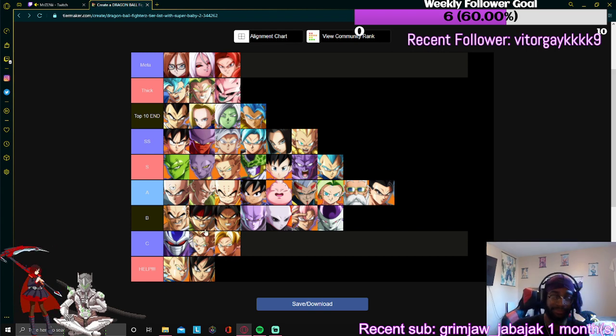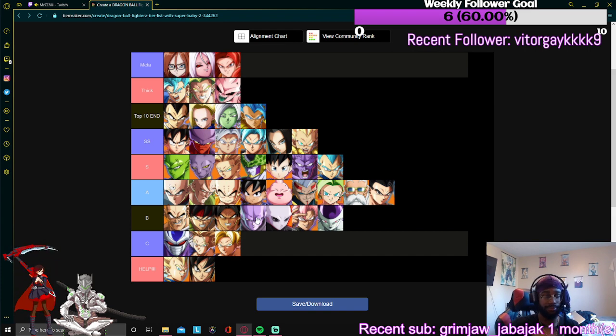Hit — his 50/50 mix is pretty good. You can cancel his quarter-forward circle into a dragon rush if you want. His mix is pretty good, he just lacks in the neutral department. Jiren — pretty solid character, he lacks in the mix department but he's got the damage. It's hard to get people open. His command grab — they could speed it up two more frames.